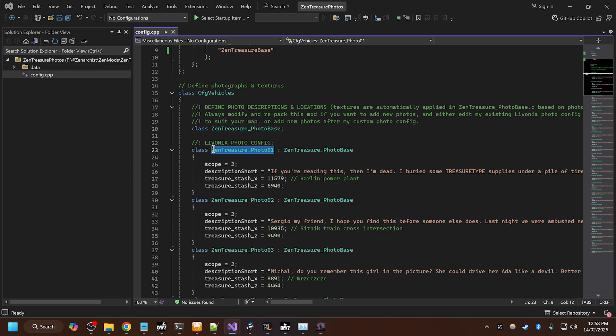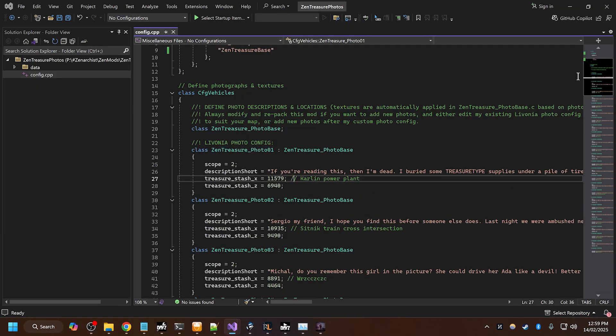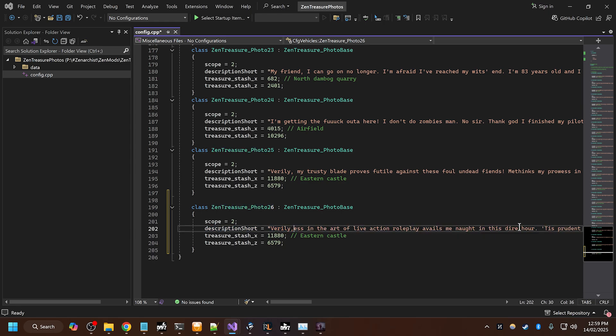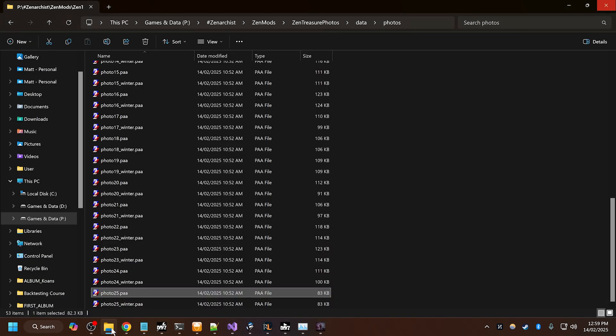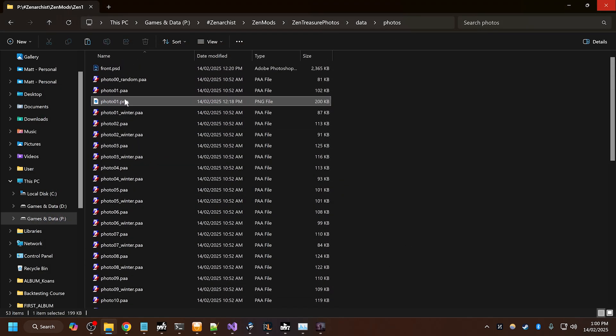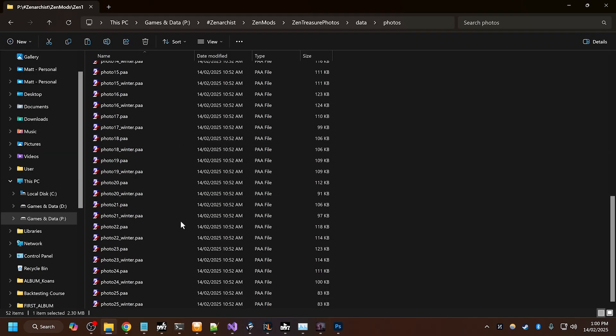When you're adding photos, the photo number is the texture file. For example, if I wanted to add a 26th photo, I would go to my photo mod, copy an existing entry, rename it to 26, and write 'I buried a TREASURE_TYPE stash at such and such.' I would put in the coordinates, and this is where the stash would spawn. Then to add a photo, I would simply add a 26th photo entry — the mod will automatically apply this texture to that item when it's spawned in game. The mod comes with a Photoshop file template for adding photos. You go in game, add your photo, save it as photo 26 and convert it to PAA, then recompile the mod into your server mod pack. And you've added a photo.